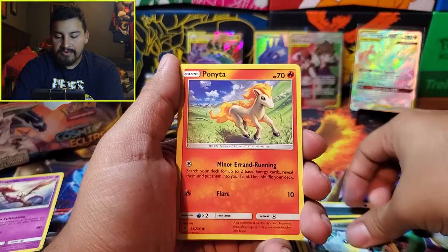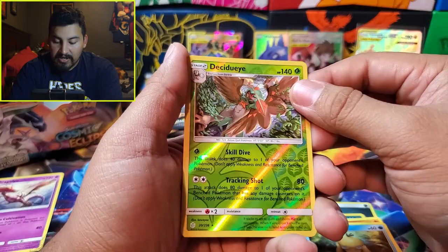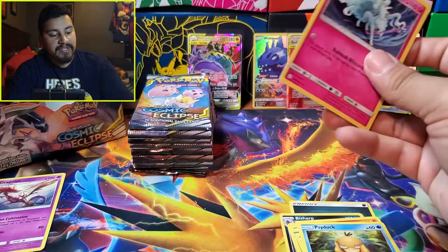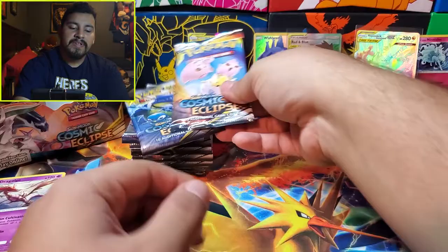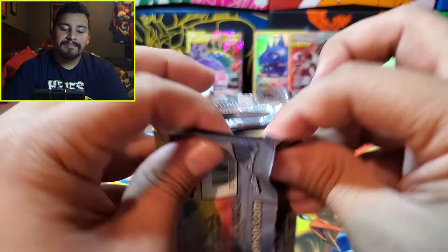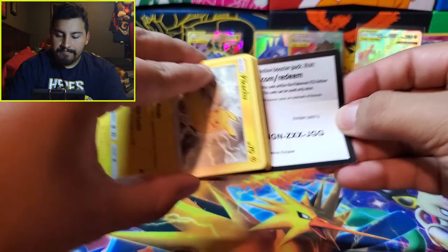Cynthia, Caitlin — good cards. Bisharp, Tropius, Sandshrew, Ponyta, Sunkern, Cosmoem, Psyduck. Reverse is Decidueye, which is also the rare. I've pulled so many of these Lone Night Tellers — this might be my fourth one. Have yet to pull a Guzzlord, a baby Guzzlord.